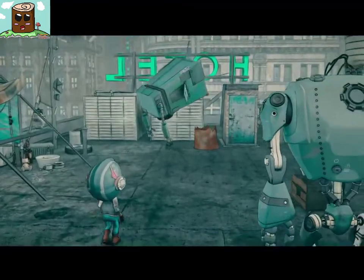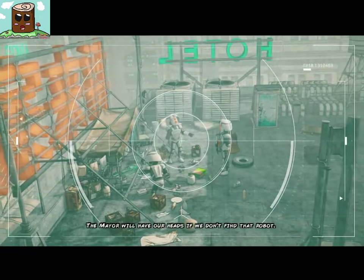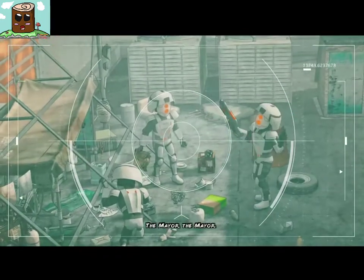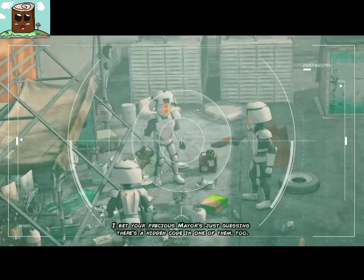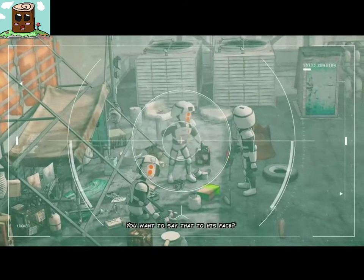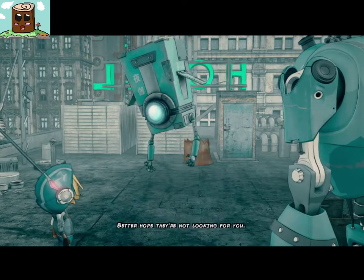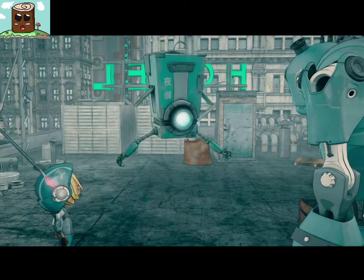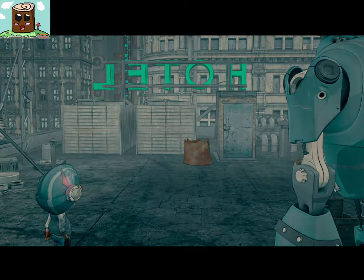I don't think we need the guide anymore after this. Hurry up — the mayor will have our heads if we don't find that robot. The mayor! You know how many nannybots there are in Neo-Berlin? I bet your precious mayor's just guessing there's a hidden code in one of them. You wanna say that to his face? Better hope they're not looking for you! Nooo! Gotta go! Cheers! Well, that was weird.